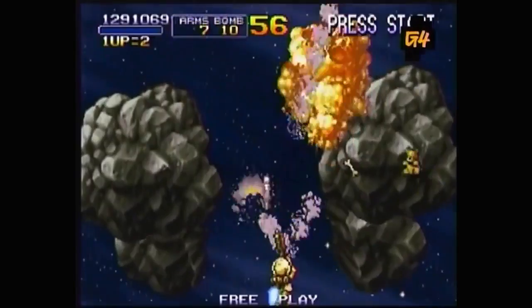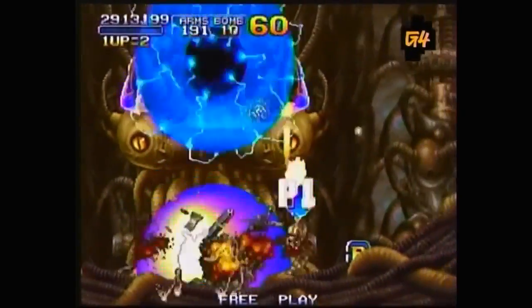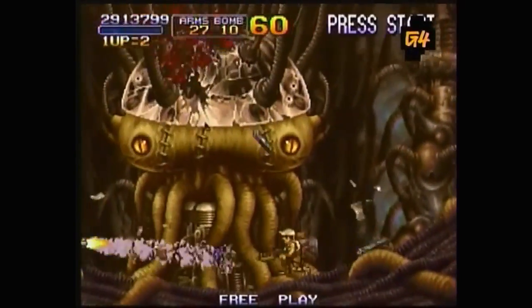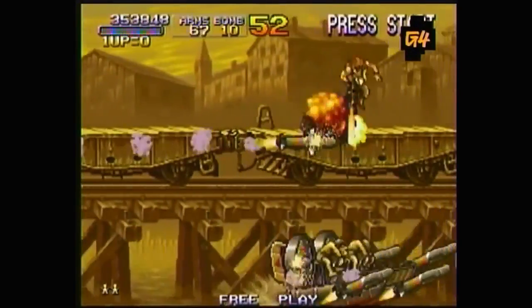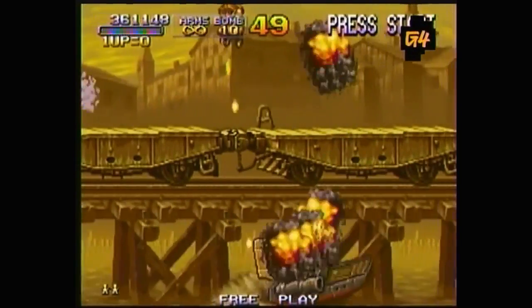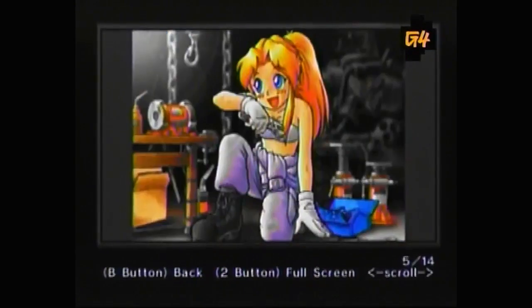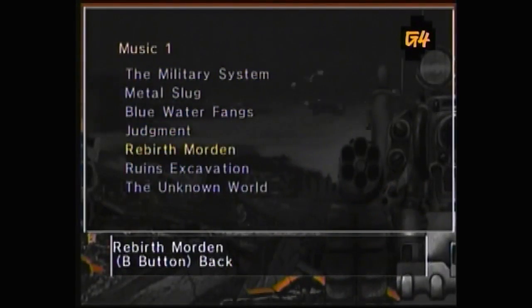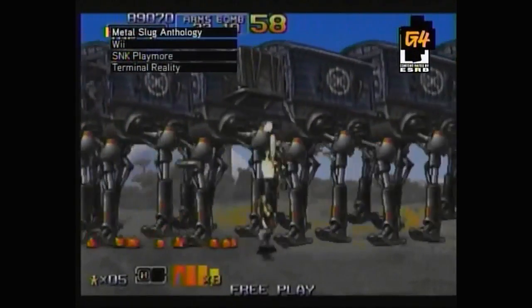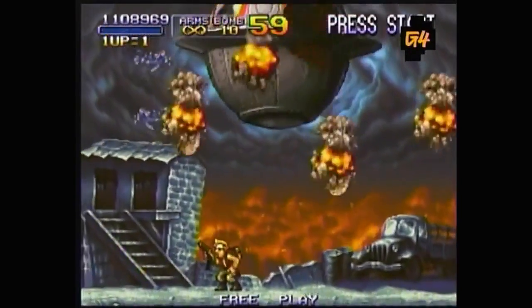Here's the lowdown on unlockables: just keep hammering away at the never-ending stream of enemies. It may seem impossible, but dodging the enemy bullets does help. Completing each game will give you credits with which you can buy hidden Metal Slug artwork and alternate music scores. And the best part? You don't even need to spend a single quarter.